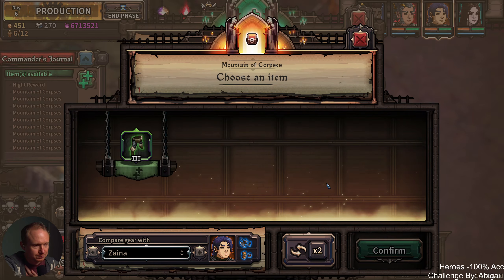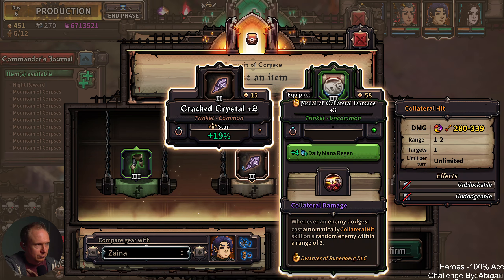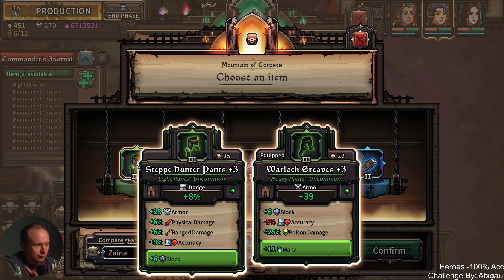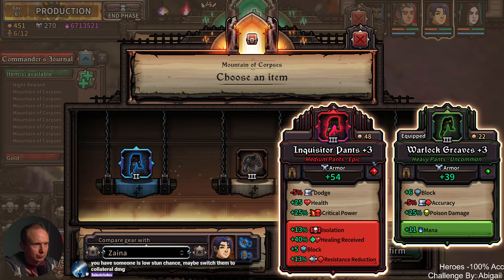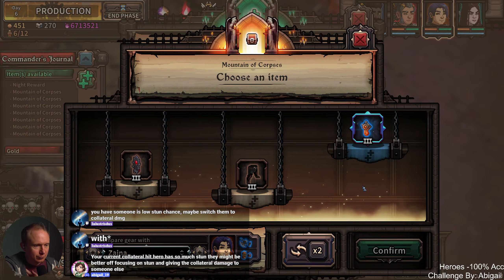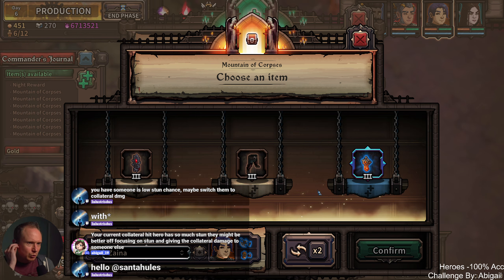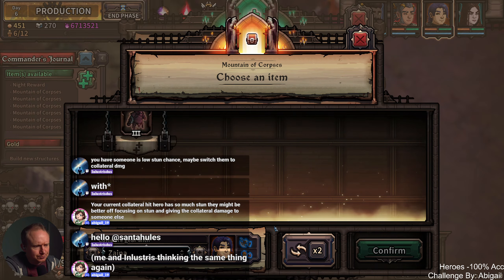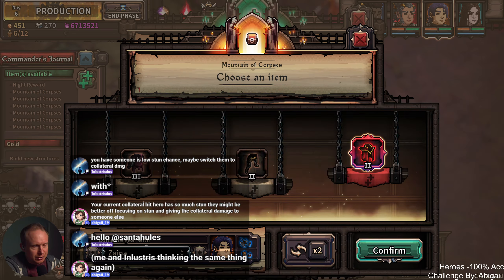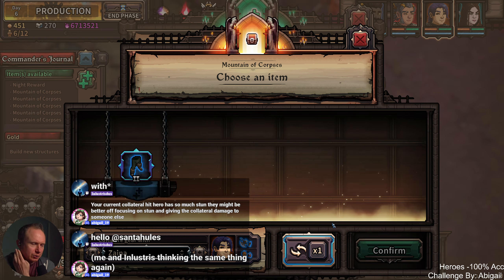I'm actually going to look for some magic damage in the gear that we get, to see if we can shift them over. Hello Santa, welcome. I was gonna say better gauntlet but we don't really care about the damage the gauntlet is actually doing. The gauntlet's damage is irrelevant. Stun crystal could be useful. Those pants don't seem very good. Inquisitor pants — those are kind of cool.